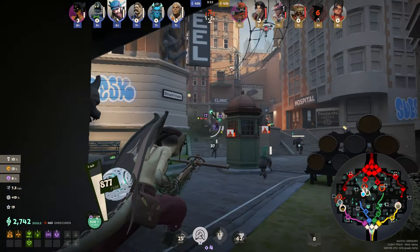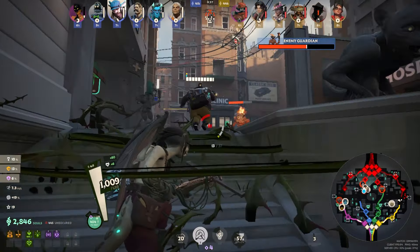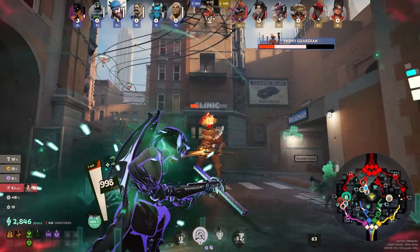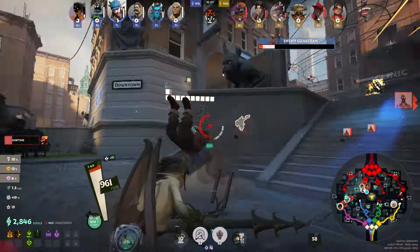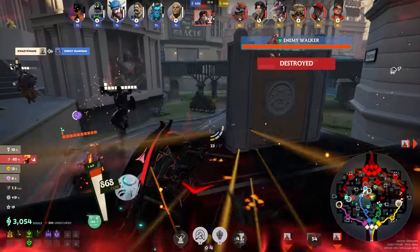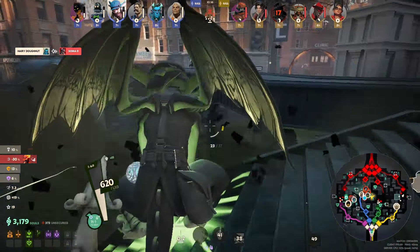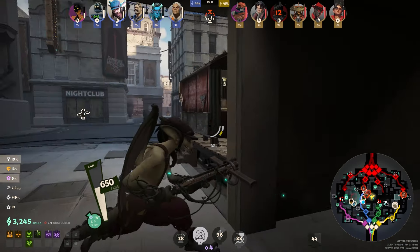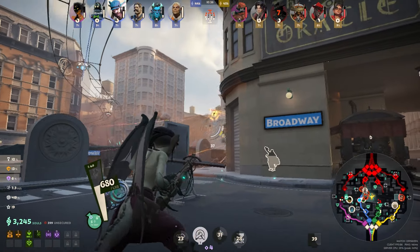With three people here against one Pocket, I decide to go in and secure the guardian. We do get the guardian but multiple enemies show up and I take a ton of damage, so I back up and stone form for health. I hear Seven using his ultimate — the best pressure I can apply is to try to get him to cancel it, so I get to a safe spot and start shooting.